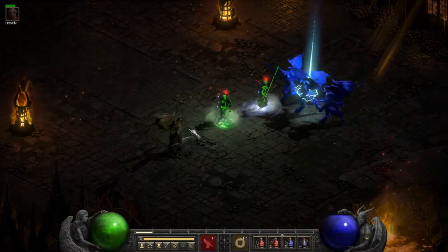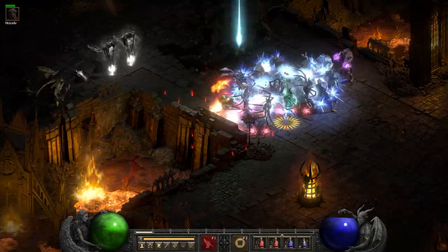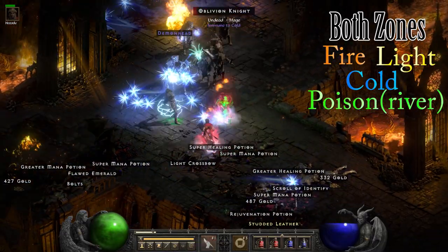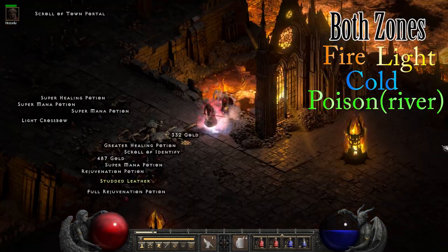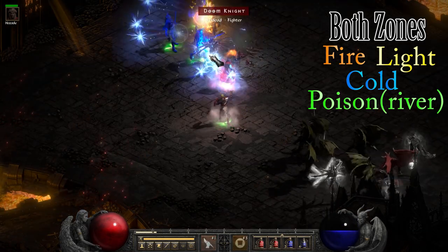For Act 4, this one really doesn't require much explaining. The River of Flame and the Chaos Sanctuary are both level 85, and you cross through one to get to the other. The immunities for both are fire, lightning, and cold, and the River of Flame actually has a poison immune that can spawn. Chaos Sanctuary is incredibly popular because it's so dense, and you get to kill Diablo at the end of it. It does normally take some decent gear to farm here, but the payout is almost always worth it.